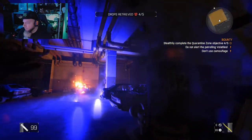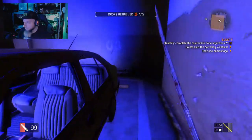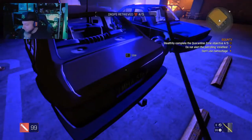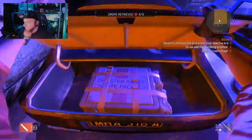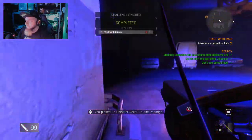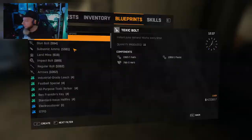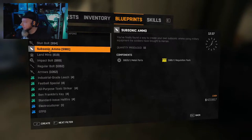Right around this corner is the last car — just keep spamming flares just in case, because you don't want to mess it up on your last one. Open the car, loot it, and we are done — complete, all three checkmarks. I have learned how to craft subsonic ammo. So I guess I hadn't done it previously — I got it right now.